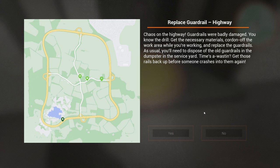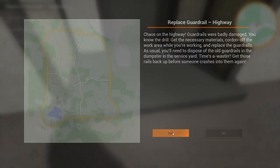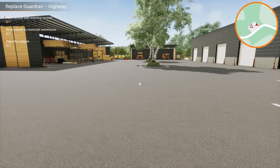Replace guardrail on the highway. Chaos on the highway — guardrails were badly damaged. You know the drill: get the necessary materials, cordon off the work area while you're working, and replace the guardrails. As usual you'll need to dispose of the old guardrails in the dumpster in the service yard. Times are wasting — get those rails back up before someone crashes into them again. Okay.